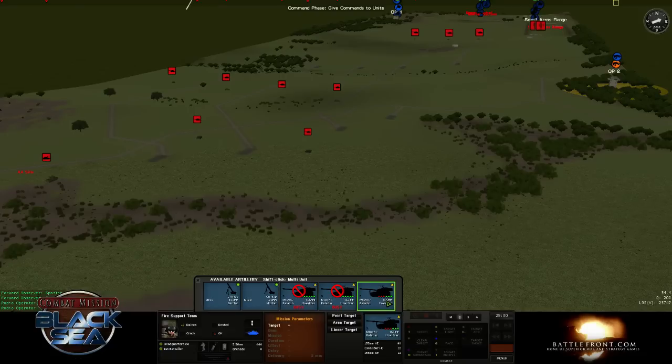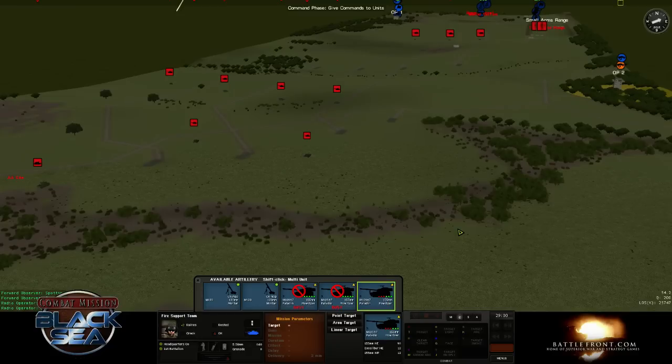The more red the heat indicator is, the slower the rate of fire will be. When it's completely red, the weapon system has to go to a sustained rate of fire, which is much slower than its maximum rate of fire.